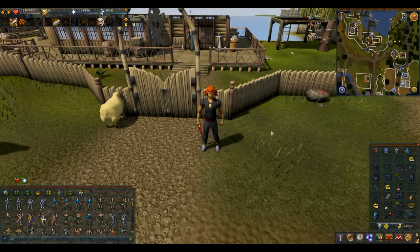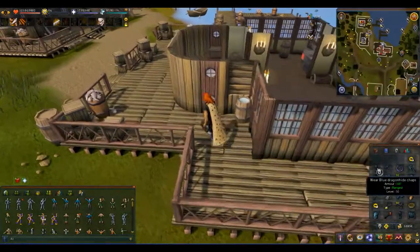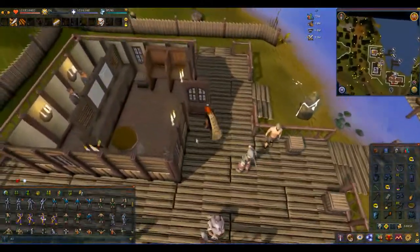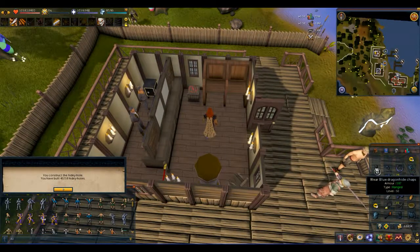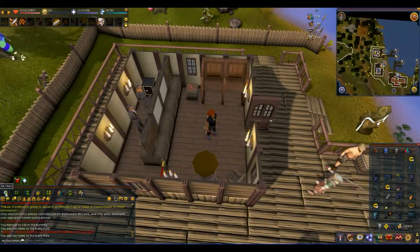There are some requirements — not for the Zamorak Temple in this instance, but you must have 68 fishing to get into the Fishing Guild. Then you must run to the bank. Adding Blue Dragonhide Chaps, Rune Warhammer, and an Elemental Shield will work just fine. We're going to come in here and build the hidey hole first, then add Blue Dragonhide Chaps, Rune Warhammer, and Elemental Shield. That's 40 of 58.